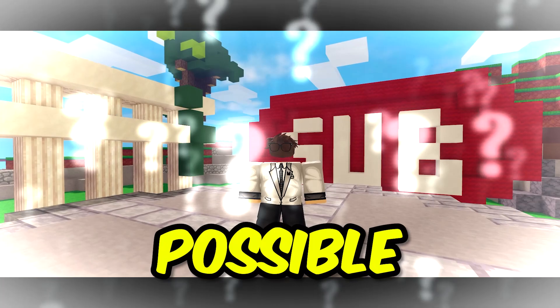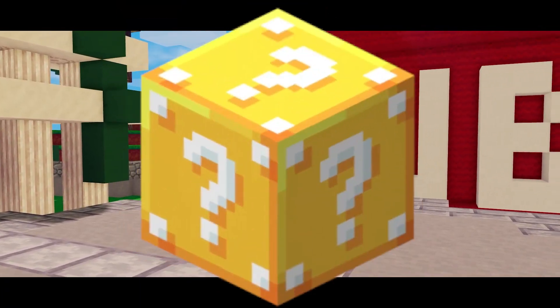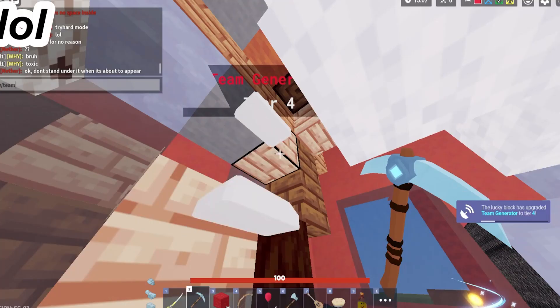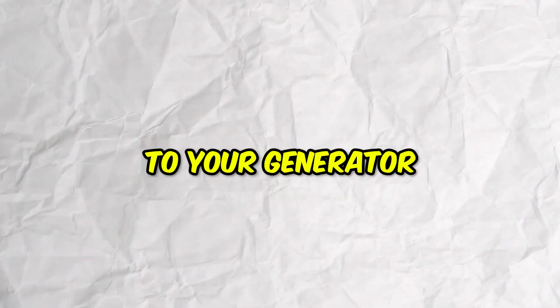Did you know that it's actually possible to get a tier 4 generator in Roblox Bedwars? In the Lucky Block game mode, there is a small chance to get a team upgrade, and the Lucky Block can upgrade your generator to a tier 4 generator. However, this is just a visual glitch and there are no actual upgrades to your generator.